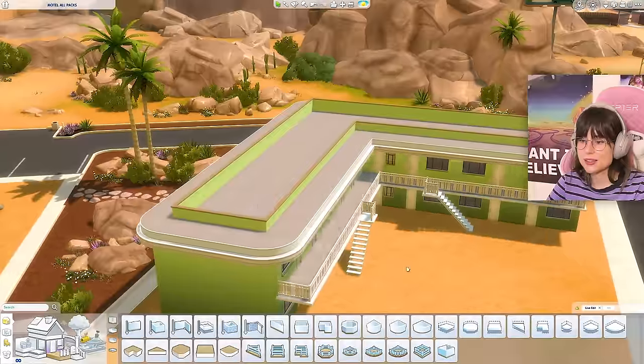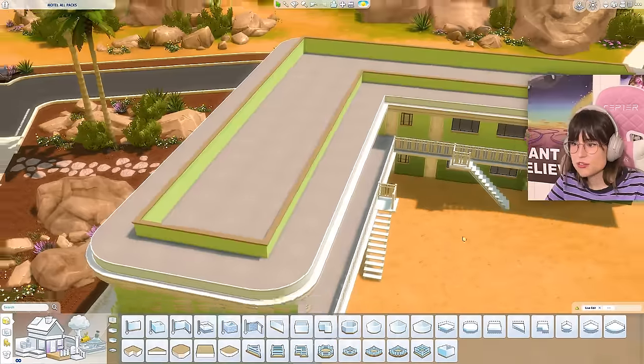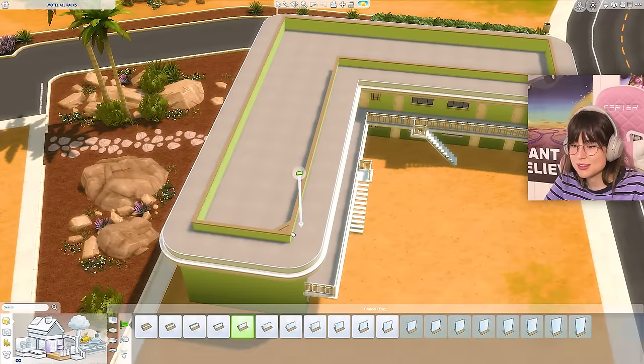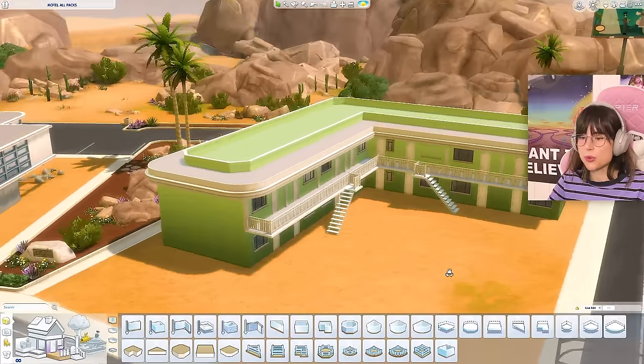I really like the platform pieces but I do not like those short walls because you can't get curved half walls. I tried to do some magic with them, but I think I'm okay with how the roof turned out — I gotta be okay with it.